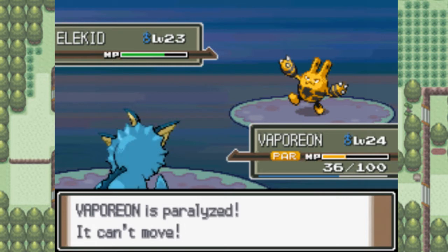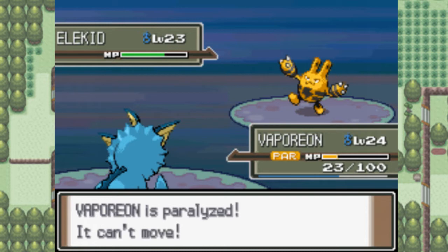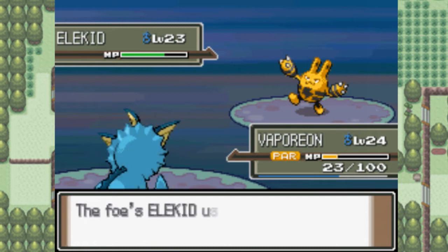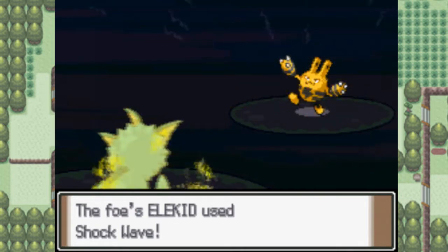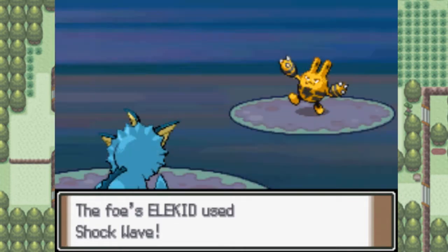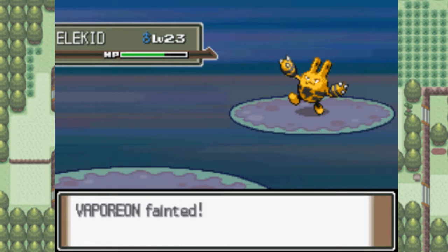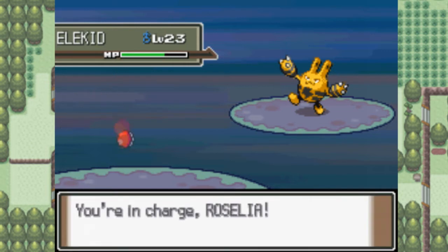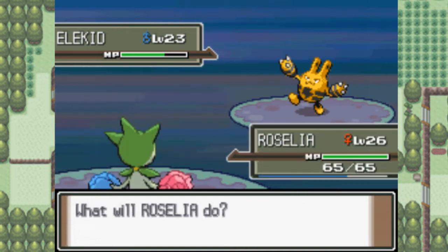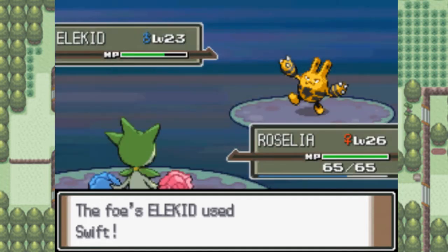It's Low Kick. And I am being Parahaxed — it's using Low Kick again. I'm gonna get destroyed by an Elekid because I keep getting Parahaxed! What the hell is with all the baby Pokemon in this route? We've seen a Magby, a Togepi, now an Elekid. Next thing we'll see is a frickin' Cleffa, or a Phanpy or something like that. I guarantee it'll be the next Pokemon.